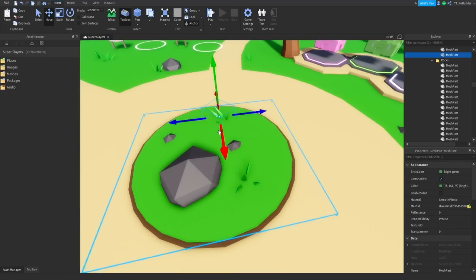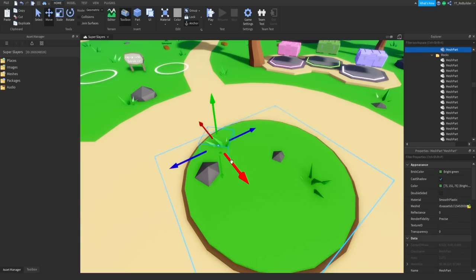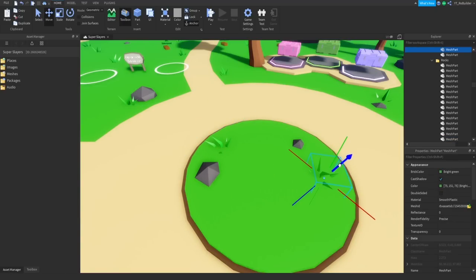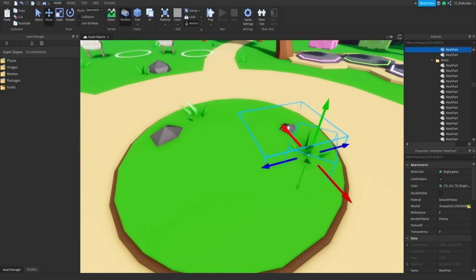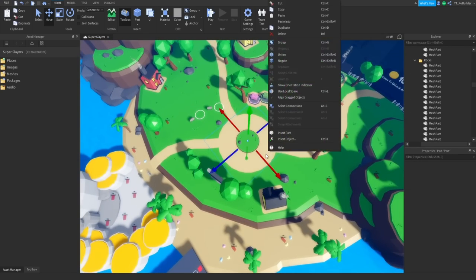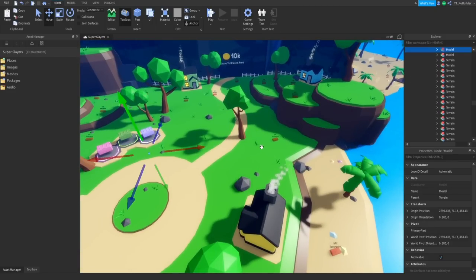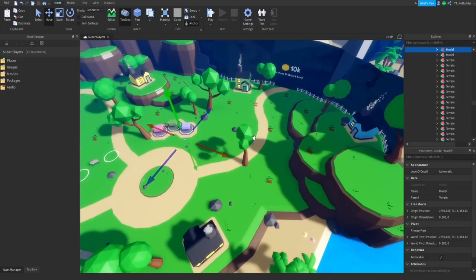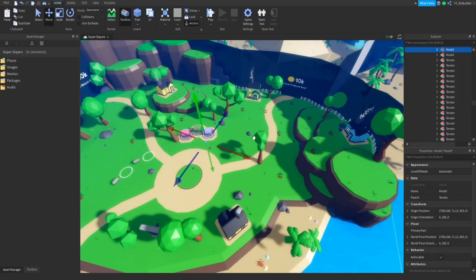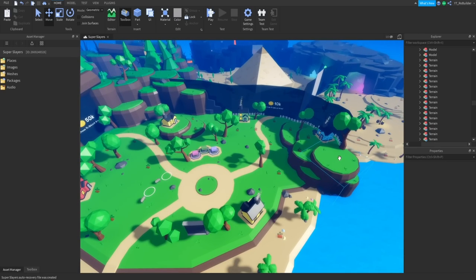I'm going to duplicate those rock and grass pieces so they stay in their respective folders, bring them over here, raise them up a little, and move stuff around so it's not exactly the same. We can't have anything too huge here because we're putting a fountain of some sort. Fountains are very important in basically every simulator game — just look at any front-page simulator. There's no real reason for it, they just have a good aesthetic. As for the dungeon entrance, maybe up here so you have to get up to it, or against the wall like you're going into the mountain.